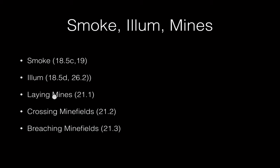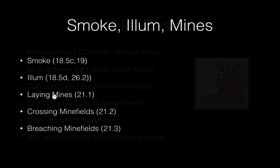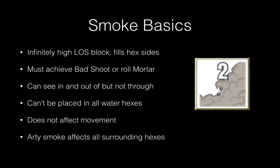We'll talk about what happens when units cross mines and how you breach mines so that you can cross them safely. First, let's do some basics on smoke. There are smoke markers in the game — markers with a one and a two, which are for artillery smoke. There are also mortar smoke markers. Each of these markers has an infinitely high level of smoke that's going to block line of sight. Smoke also fills the hex sides, which is important if you're tracing line of sight along a hex spine. In order to use artillery smoke, treat it exactly like a normal artillery mission, but declare that you're using smoke ammo instead of HE. Roll for it normally — you need to roll for adjustment and achieve at least a bad shoot. This can also be a result of scatter; remember that when artillery missions scatter, you roll to see where they land, and then there are bad shoots, so the smoke will appear there.